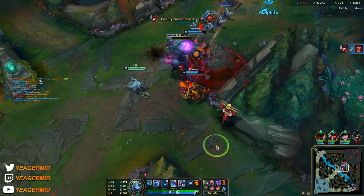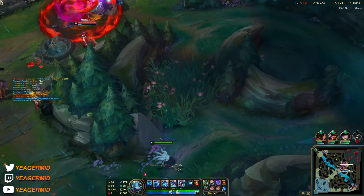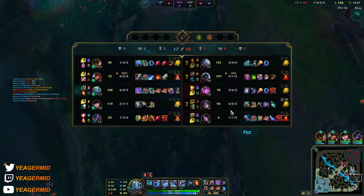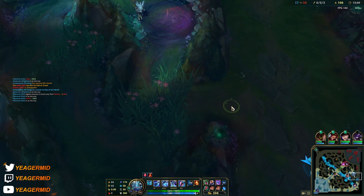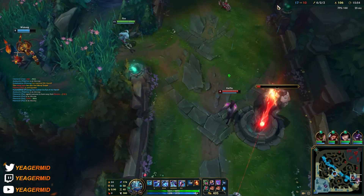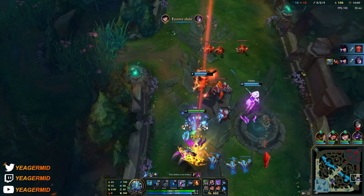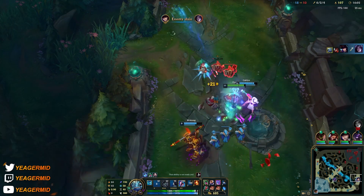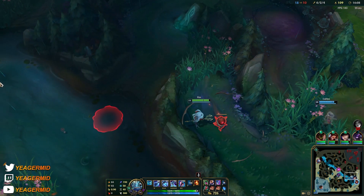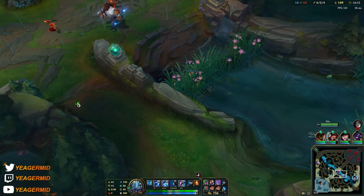Finally the tower goes down, so this is where we can start split pushing. I'm going to go bot here and look for a dive on the Kai'Sa. You don't always have to commit your ultimate — it's mostly if you think they can somehow escape. In this case even if she flashed away I would still be able to catch her.